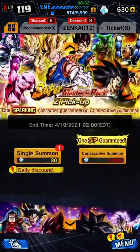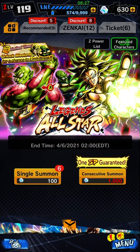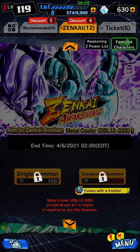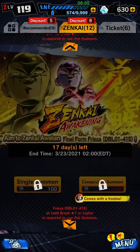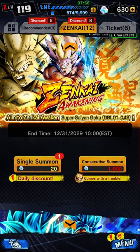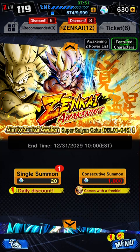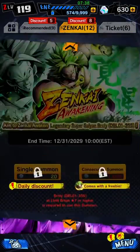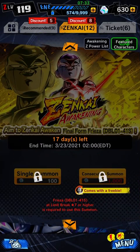To Zen Kai a player you go to the Zen Kai tab. You can Zen Kai an LF unit, which is really nice if you get him from summons. You can also Zen Kai Cooler, Bardock, Cell, and Frieza — I haven't Zen Kai'd those. It costs 1000 Chrono Crystals per Zen Kai, and to fully upgrade a character you need to Zen Kai seven times — that's 7000 Chrono Crystals total.